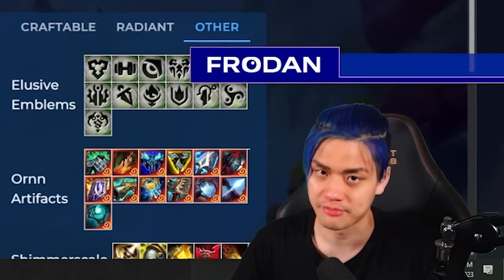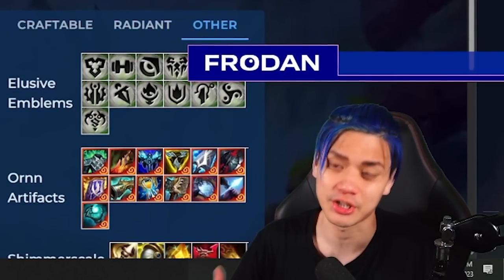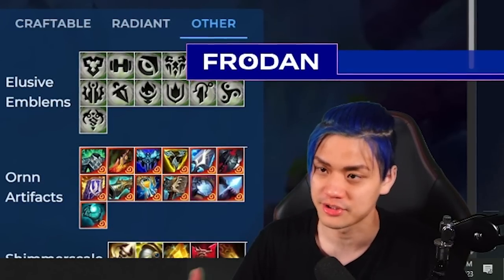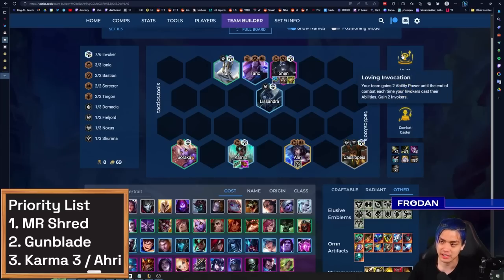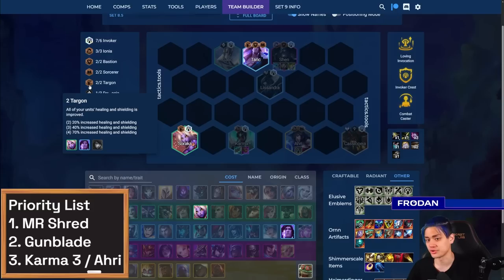Not only do you get tons of mana through the Invoker trait, now you get a bunch of AP every single time you cast — which starts to get kind of crazy. If you played Set 8 Monsters Attack, this is basically Heart scaling, which gets really ridiculous as the fights drag out. Invoker Crest plus one is also really good because it's an opportunity to get that Invoker Crest onto Ahri. Combat Caster is just really ridiculous because the more you're casting, the more you're shielding, and that synergizes with Targon because it increases your shielding. If you do end up finding vertical Targon or Stealacorn's Blessing, it's potentially really, really good.